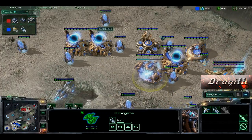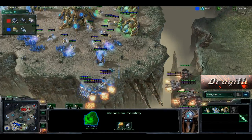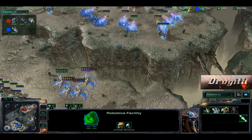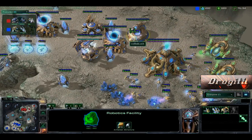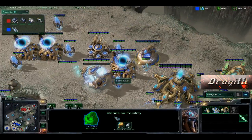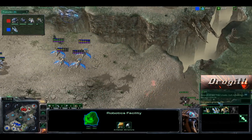Not too bad. I don't like that there's no real support from the Robotics Facility — there's plenty of minerals for it. There's plenty of minerals for some Immortals or even teching up to the Colossus. But I guess that wouldn't really be the 1-1-1 build for Protoss — if he did that it'd be like the 1-1-1-1.